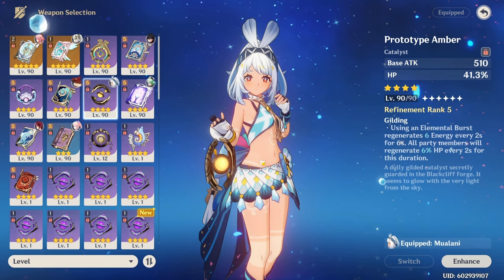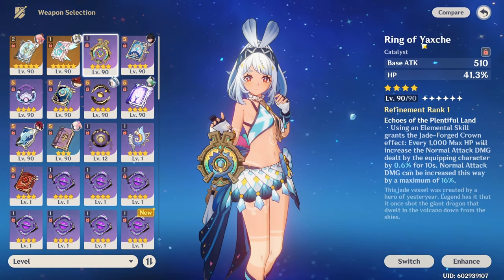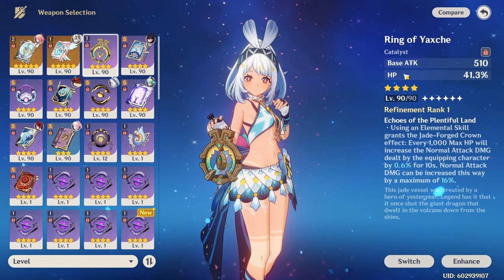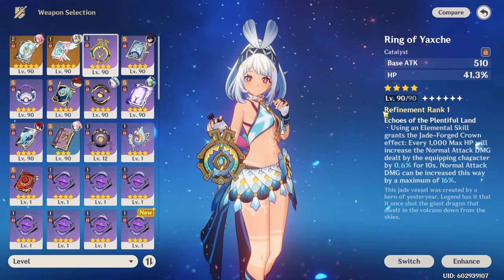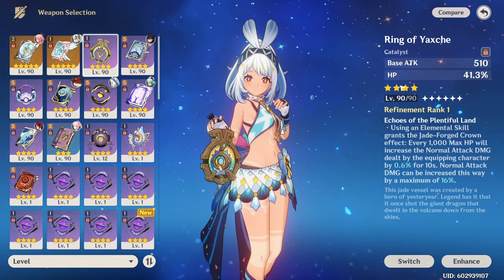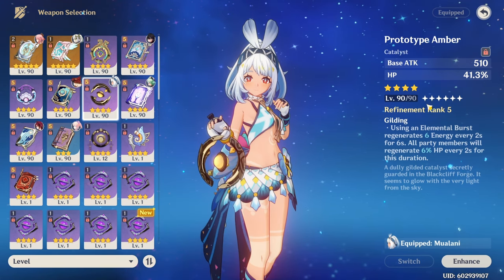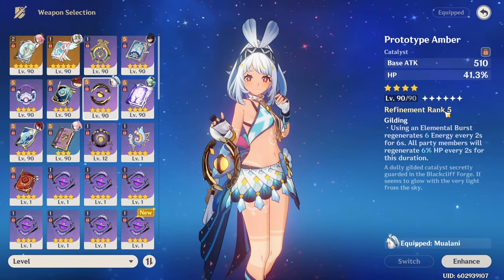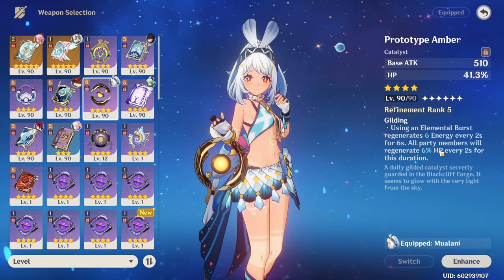As for weapons, she actually has very good free-to-play options. Of course, if you played the web event, you get this new craftable weapon — I don't even want to attempt to pronounce this — for free. It's a lot of extra normal attack damage which only increases your elemental skill damage, but it's also a lot of extra HP, so perfect for her. Otherwise, you can also go for the Prototype Amber, which I like a lot, but keep in mind I think it's kind of necessary to get refinement rank 5, because otherwise the effect is not that impressive.